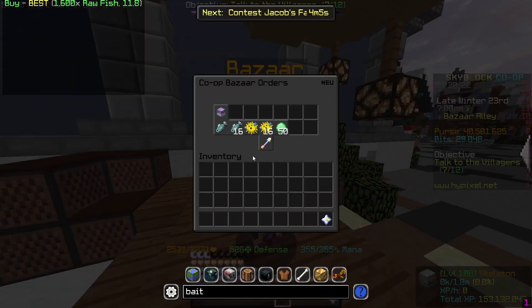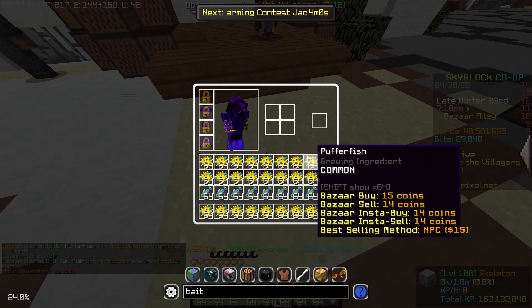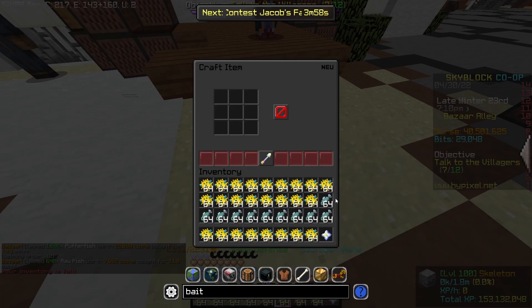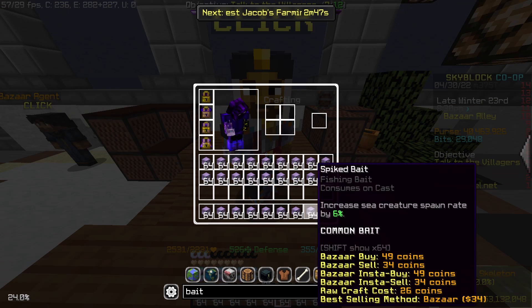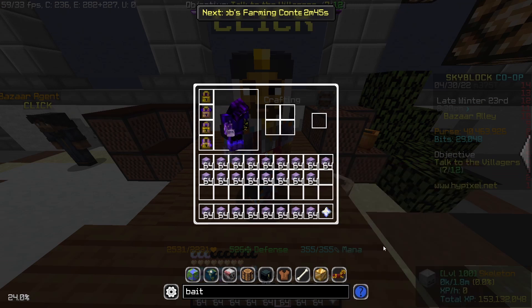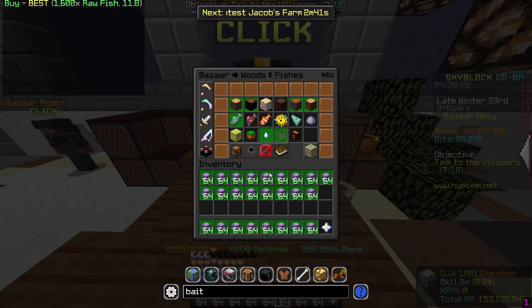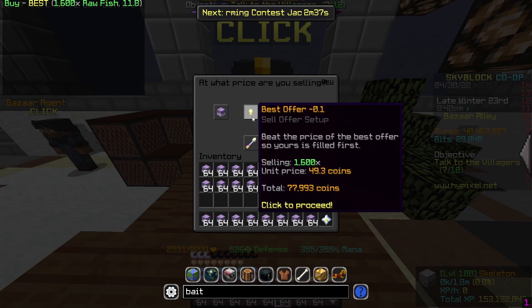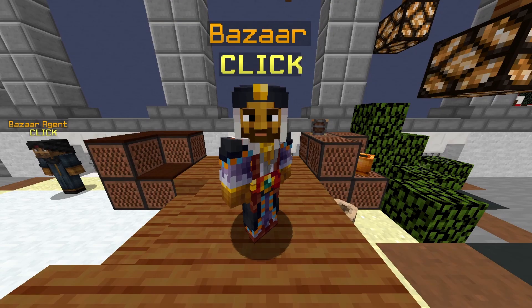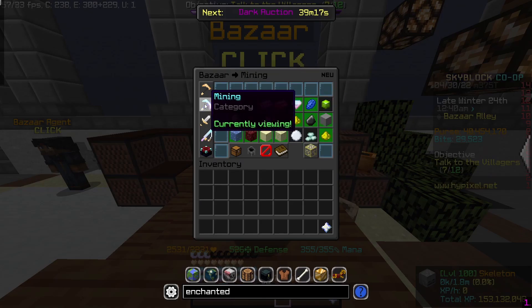Once it's filled, make sure to collect it. Then you want to turn all of this into spiked bait. Once you've turned all of it into spiked bait, which costs us just over 40,000 coins, you go into the bazaar and create a sell offer for 77,000 coins, making just under 40,000 coins profit — which basically doubles your coins.